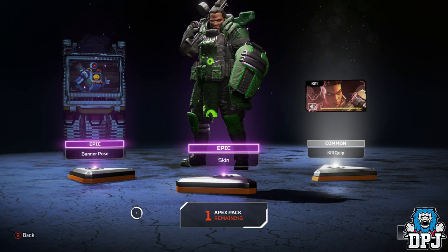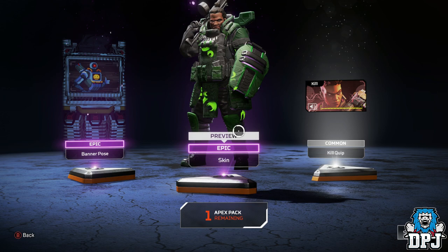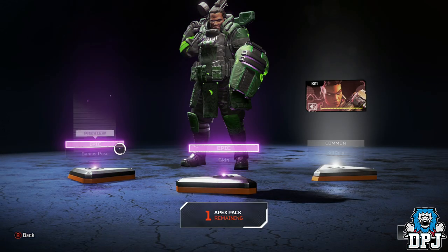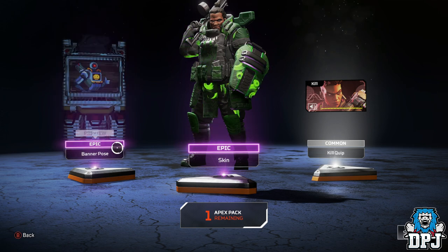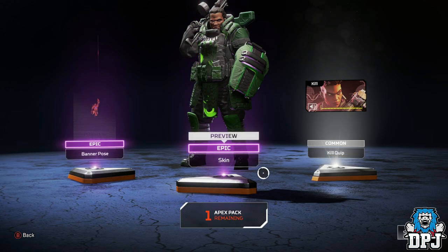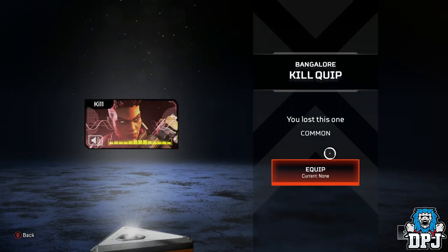Two epics, people! Look at that skin — I do have this character. Got an epic banner pole — that's actually epic. And we have a kill quip: 'I'm going to give you the bottom line up front. You lost this one.' Cool — one more pack and then we've got 10 more to open.